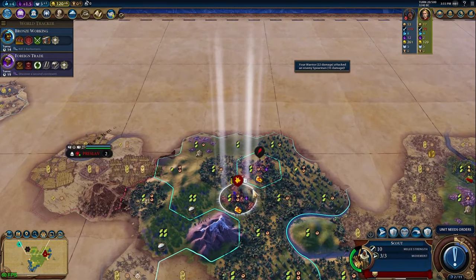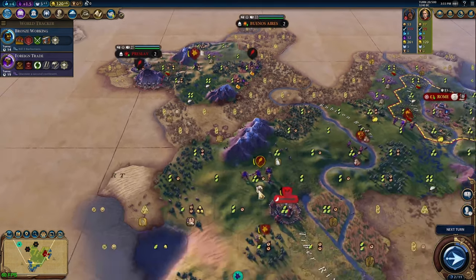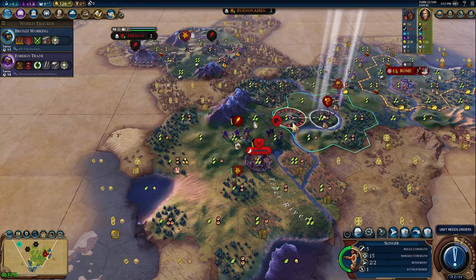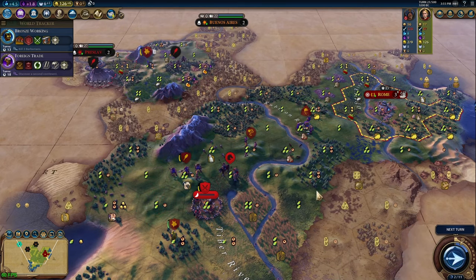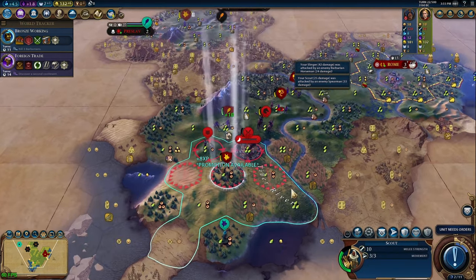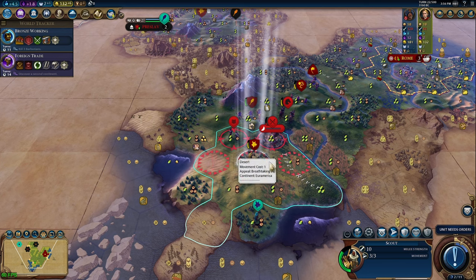Mistake number five: people don't sell off their luxuries in the early game. Whether reading comments in the Civilization community Facebook group or interacting with newer players, I see this constantly — and I can't be convinced it's not a huge mistake. You want to be selling your luxuries every single game, in every type of game — science, culture, especially domination, even religious games all benefit. You really don't need your luxuries to keep cities ecstatic and happy until the mid game.